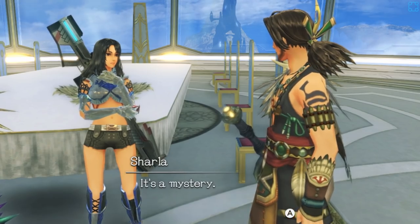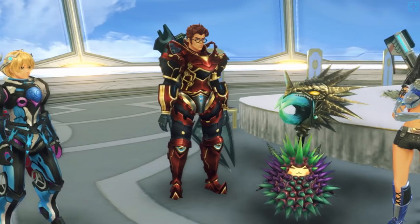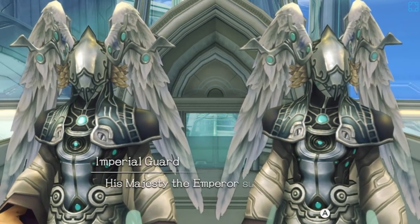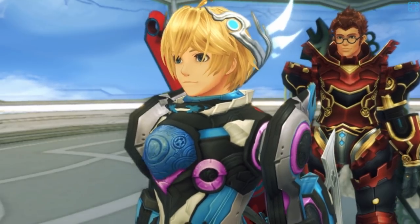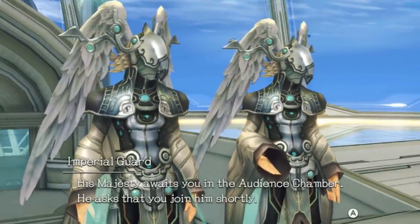Our apologies — His Majesty the Emperor summons you. He's going to let us into Prison Island. His Majesty awaits you in the audience chamber and asks that you join him shortly.